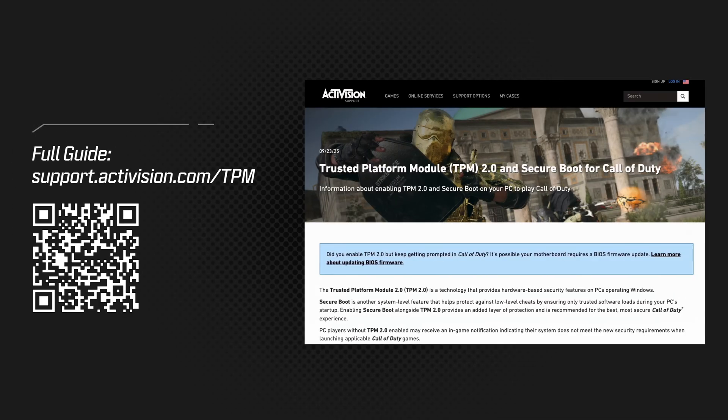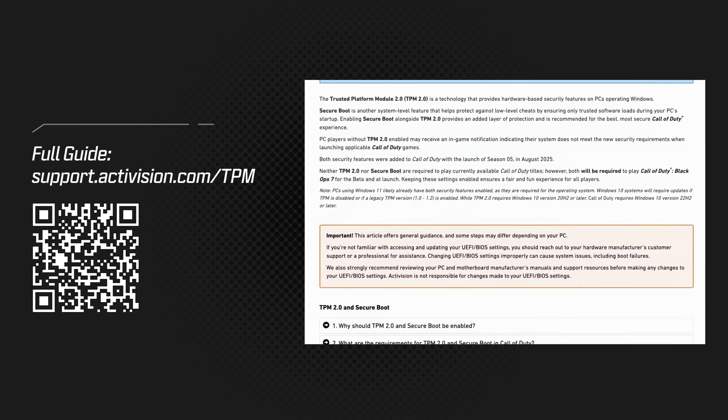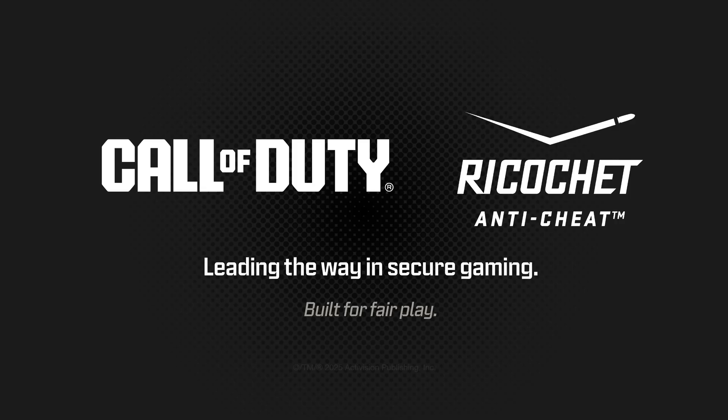Full details are available anytime at support.activision.com/tpm. With TPM 2.0 and Secure Boot enabled, you are ready for the next chapter of Call of Duty. By enabling these features alongside new advancements from Team Ricochet, you are helping power the strongest anti-cheat system in gaming. We are committed to creating the most secure and trusted environment possible for Call of Duty players. Together, we're defining the future of secure gaming.